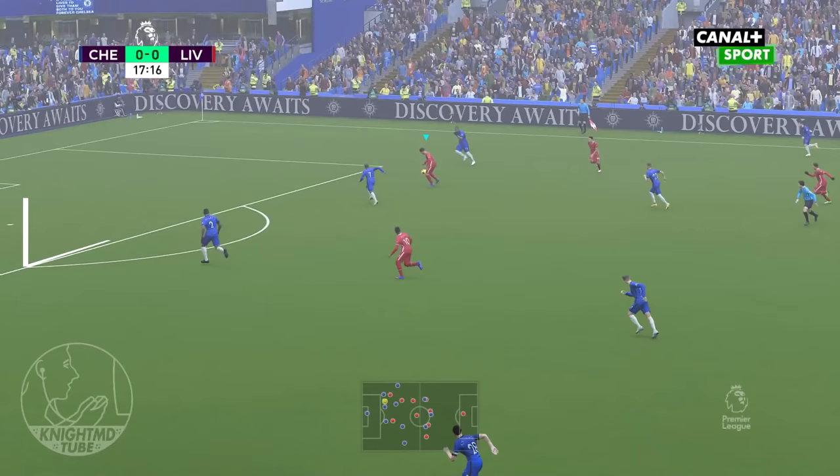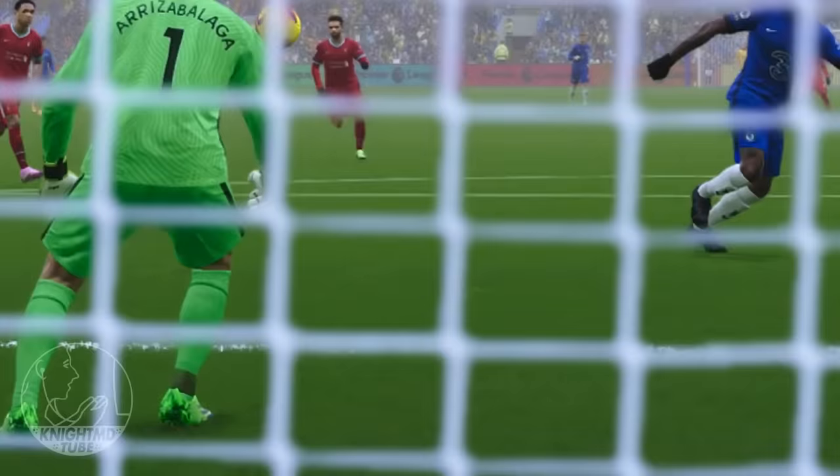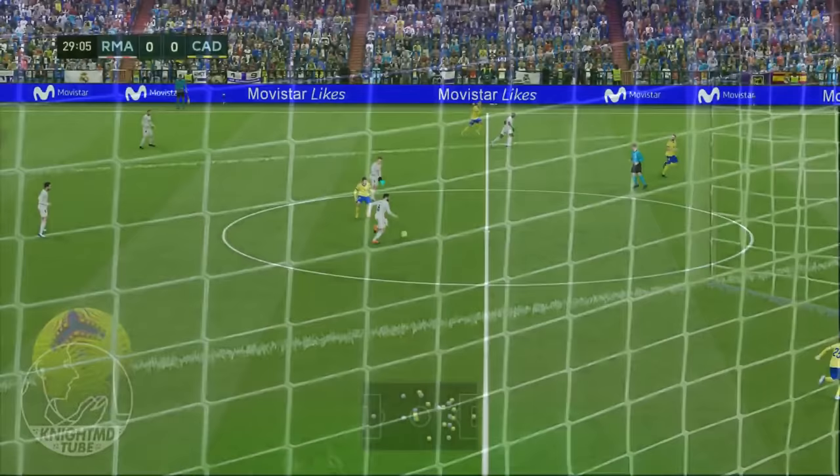So let's rewind that. Here you have a custom broadcast camera angle for Stamford Bridge, which is a custom stadium modded into the game, with a custom fog weather effect, custom grass, a custom scoreboard that has custom fonts, custom boots, custom keeper gloves, and a custom ball.